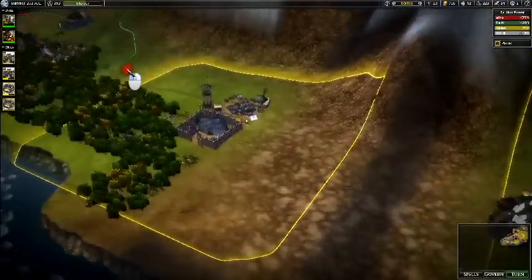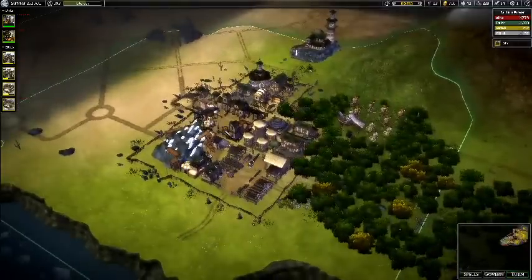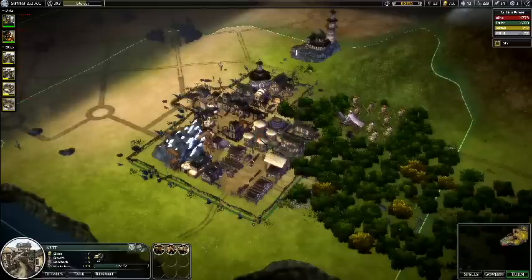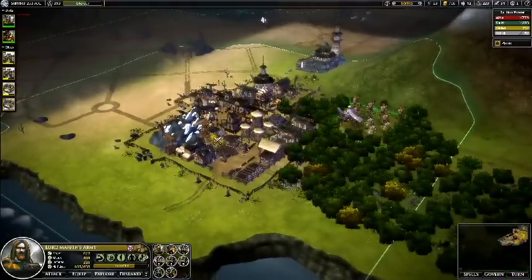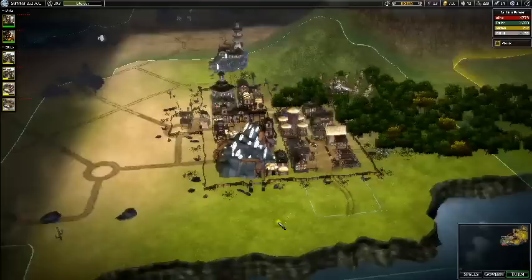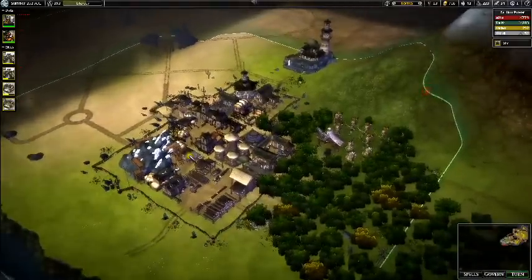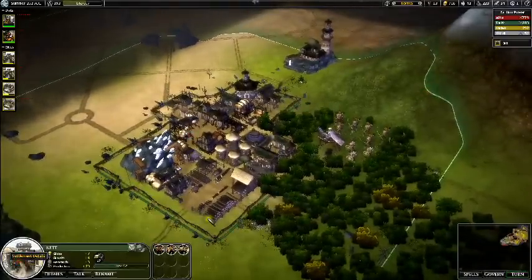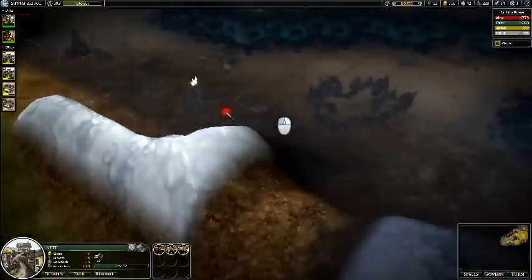I did build an outpost out here when I started to expand, and then I came upon this city which was owned by Altar but was recently taken over by Tarth. So my plan — I have Lord Markin's army here — we're going to attack because Tarth just took it over and all their units are damaged, which means we have a small window to sack this city. It's level two, so it has the potential to level up to level three. It'll be a huge bonus and it's got lots of good resources.